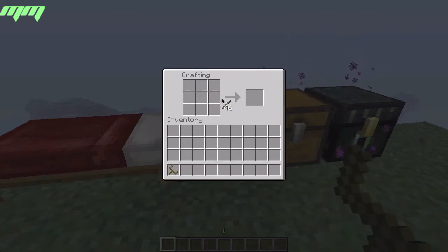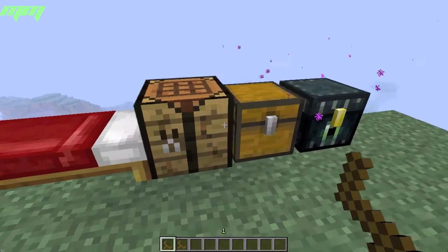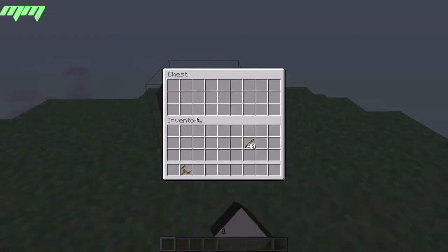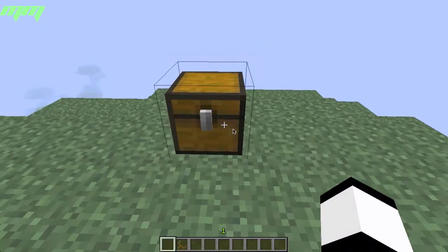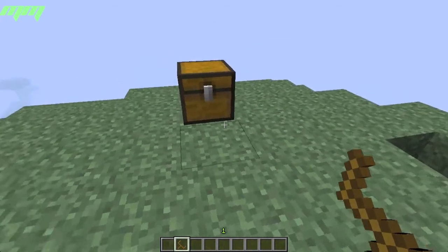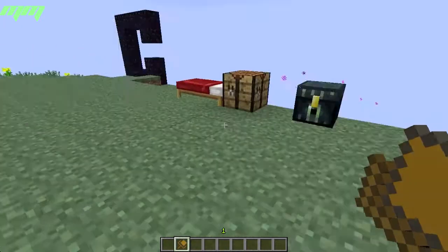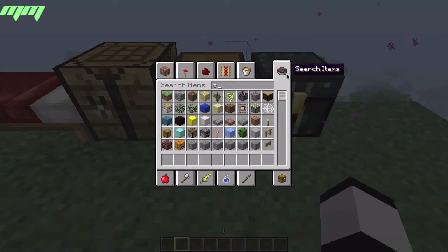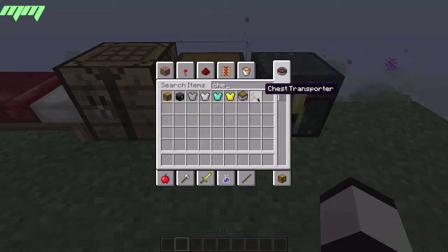And there you have a Chest Transporter — let's do that again, just like a 'Y' shape. It's really cool, you can transport your chest and there can be stuff in it. For example, I'll put this wood in, and once you use your Chest Transporter it breaks after — as you can see, arched Chest Transporter.